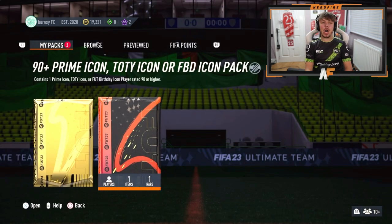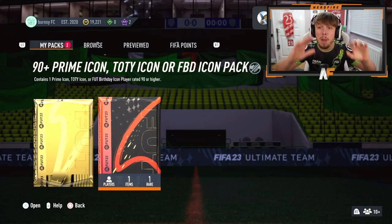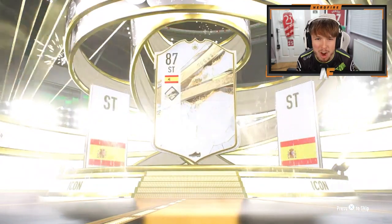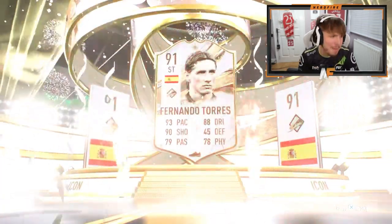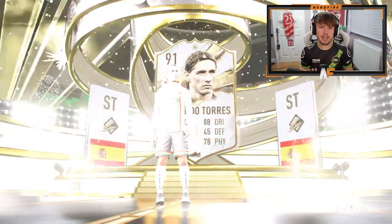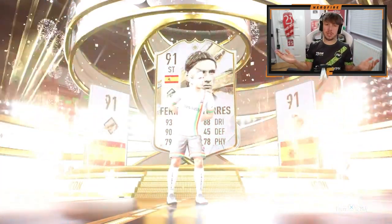Shout out to Liam Burns - we've got another 90 plus Prime icon. I hope it's not as bad as mine, that was actually horrific. But it's only way up from that, surely. Let's just open it. It's a Prime - Spanish striker. Prime Torres. I mean, it's probably better than Rikard, but still not what we want to see. We've opened two and we've seen 90 Rikard and Prime Torres. Torres literally just got a better card out as well, which makes it even worse. Maybe third time lucky.